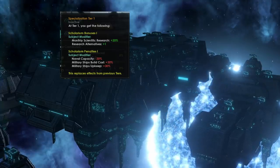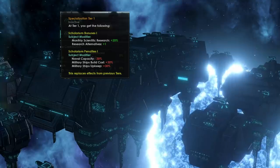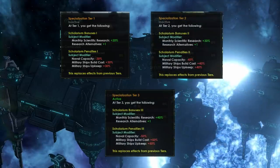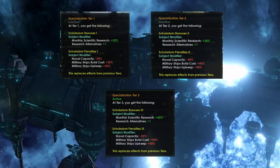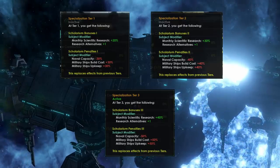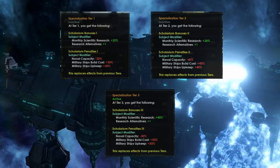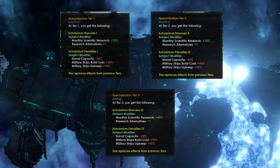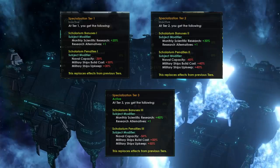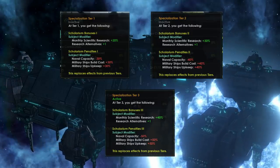It isn't mentioned if there are specific subsidies or anything that must be given by the overlord or subject, so it's possible the subject is not required to give their massive science production to the overlord. This could be a delicate balancing act — you subjugate a neighbour, make them a Scolarium, their research is vastly improved. But with a game like Stellaris, as you increase research technology and go down the tech tree, you unlock more and more benefits.